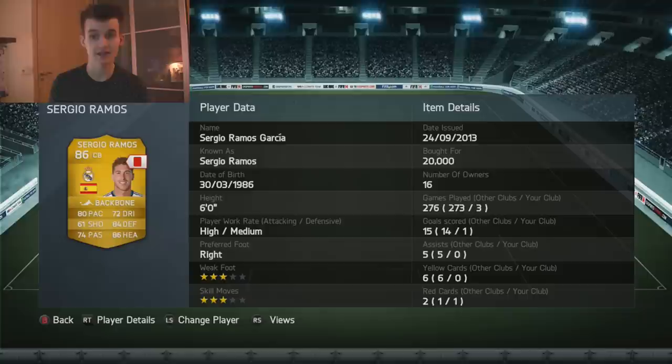He's got a red card on him as well. For the love of God, Ramos — you're doing something right. 80 pace, 84 defending, 86 heading, 3-star skill, 3-star weak foot, high/medium work rate — 20,000 coins. He's not that expensive anymore, is he?